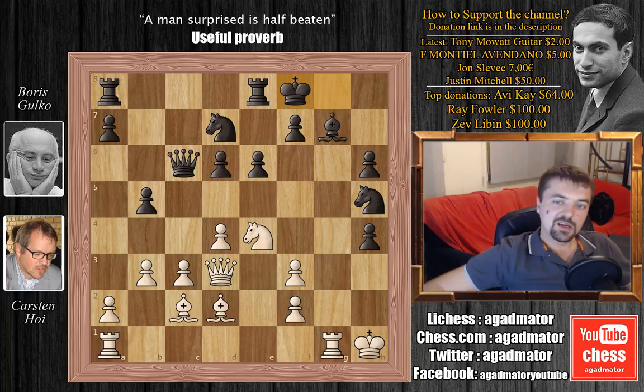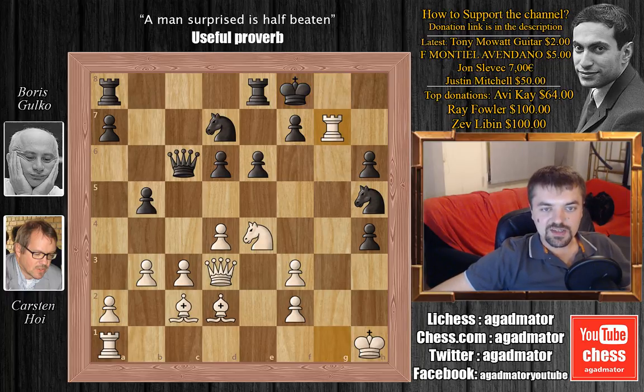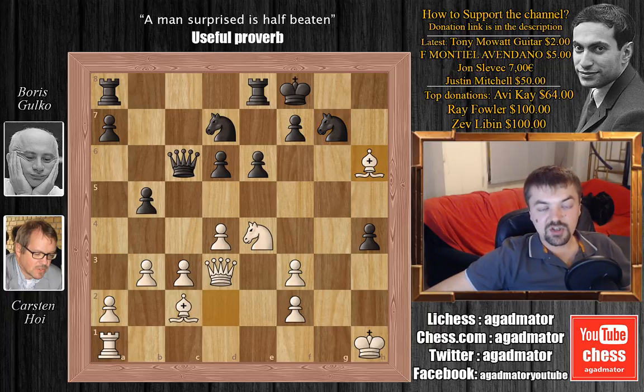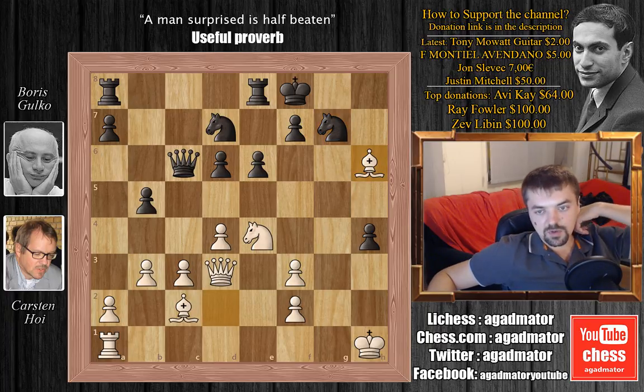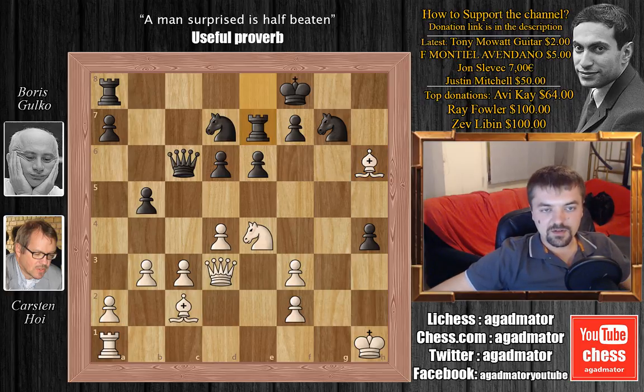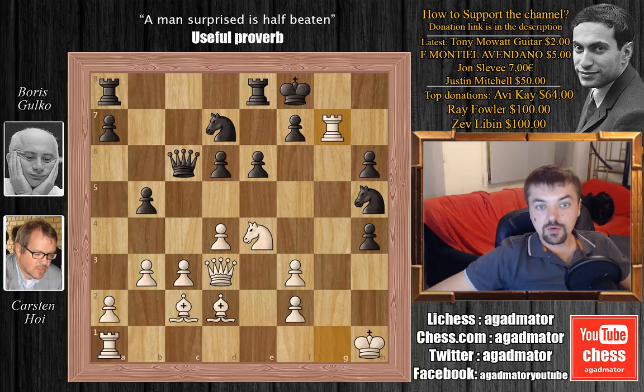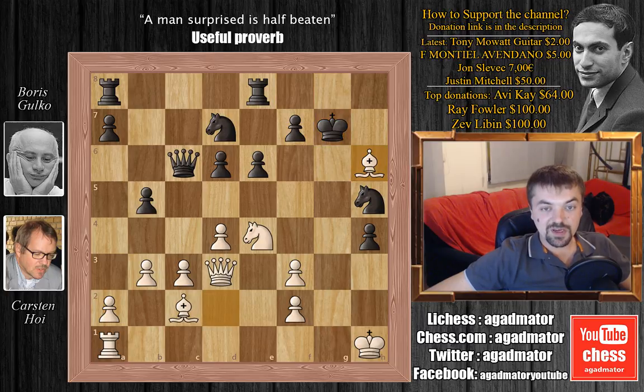King to f8 — Gulko wants to get away from the pin. And Hoj plays rook captures on g7, not allowing the king any escape routes via king to e7 or king to d8. Obviously you have to capture the rook, but how? If knight captures on g7, then bishop captures on h6, pinning the knight. If rook to e7, then simply rook to g1, pinning the knight, and white is better. So after the rook captures on g7 idea, Gulko played king captures on g7, and here another brilliant move: bishop captures on h6, forcing the king to the h-file.